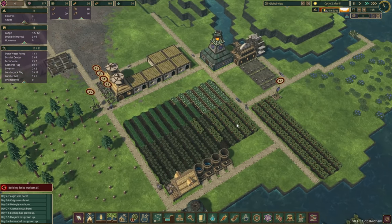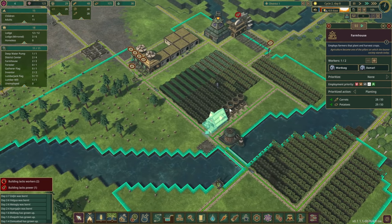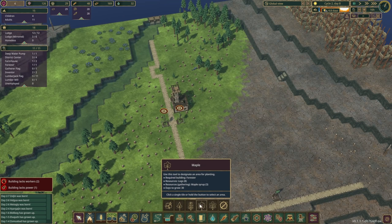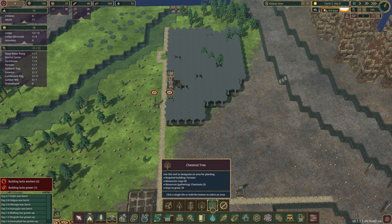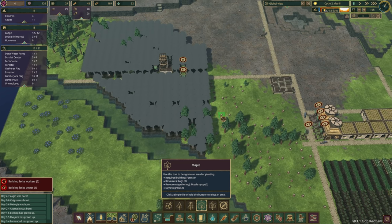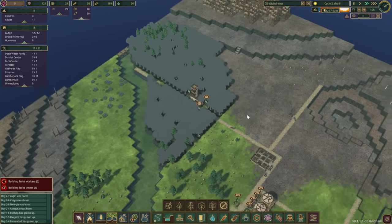We'll have just another lumber mill in here and then a hamster wheel. How much power is that giving — still 50? Okay, that's gonna power one of these. The drought is now five days away. We'll be fine. The water is going down. Beautiful. Let's have a look — he's taking planks over and that should be the last one. Now we're gonna need someone at the farmhouse. Food seems okay so let's take one out. Maples take 30 days to grow now — that's not nice.